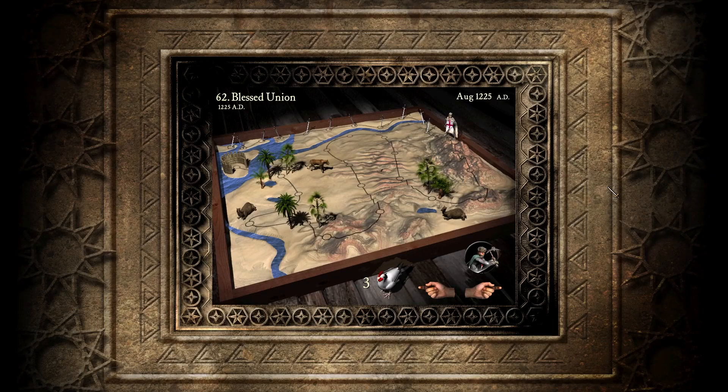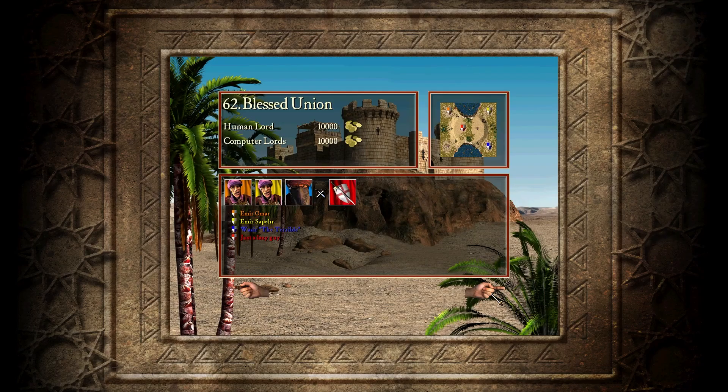Welcome to Stronghold Crusader Mission Tutorial 62, Blessed Union. It reminds me a bit of the mission when we fight in the middle against three wolves, but now we have Vazir and Emir. I feel we need to get rid of Emir Omar as soon as possible.